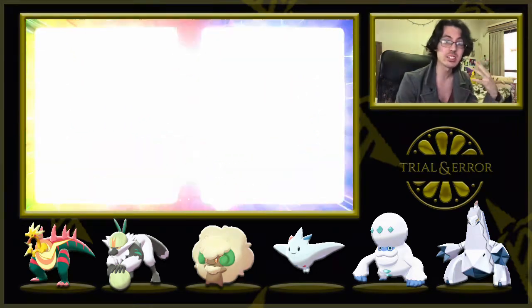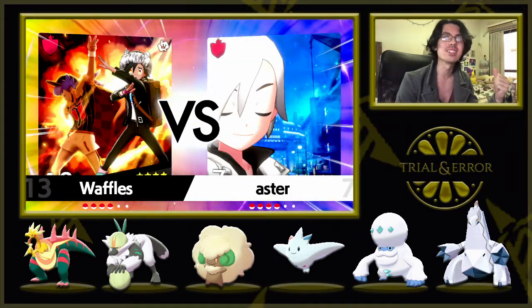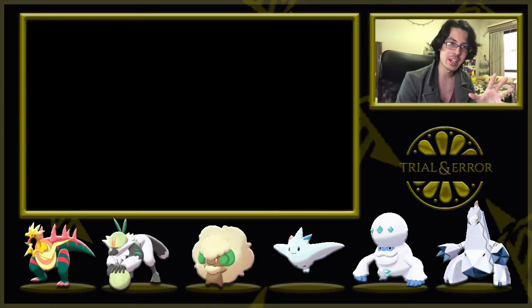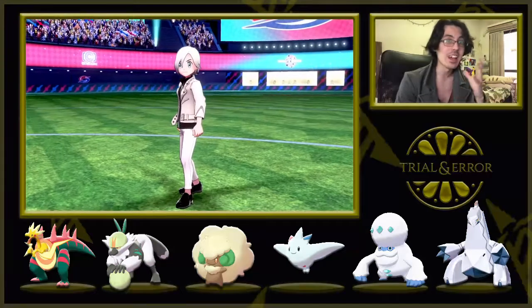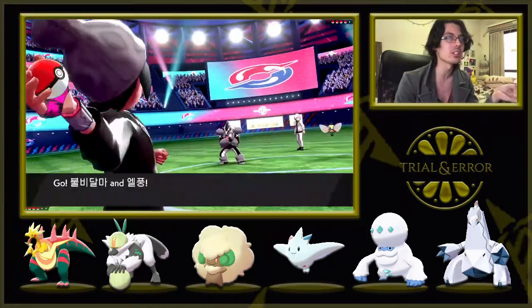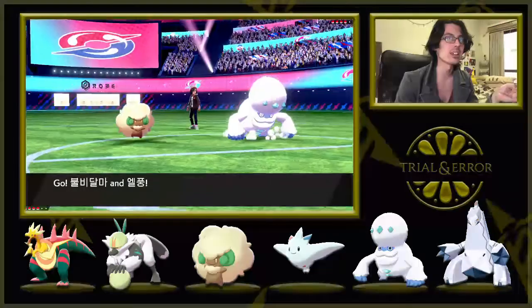I think the Close Combat would be nice versus Barbaracle if that ends up being a thing. I know in singles Barbaracle has Shell Smash, and if it tries Shell Smash shenanigans and I don't have Whimsicott to Energy Ball it, it would be nice to have Passimian in the back. So Ribombee and Obstagoon are actually going to lead here.